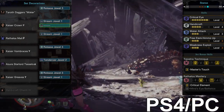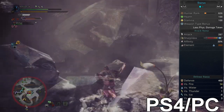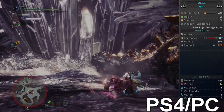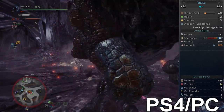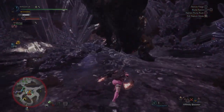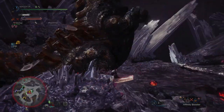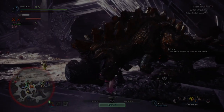Moving on to the stats: 287 base attack, full white sharpness, 30% affinity reaching 80% on weak spots. You have a water element capacity of 350 — this is crazy. Just like the Kirin Thunder build where you also had 350 Thunder, this is the maximum elemental capacity dual blades can have. These are very strong elemental dual blades. I hope these builds help you out — there aren't a lot of great water dual blades in the game, but these ones are really good. Please leave a like and comment, subscribe and turn on notifications for more content. Have a nice day, see ya.